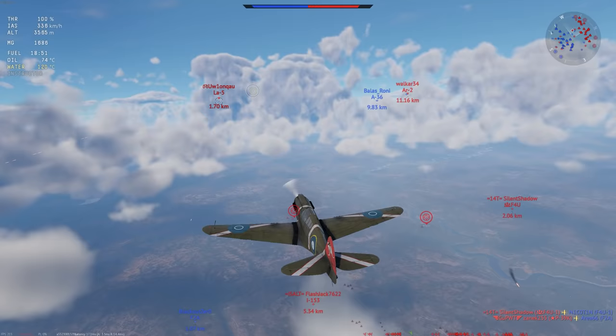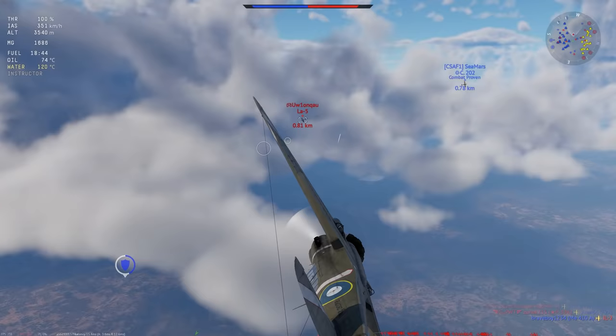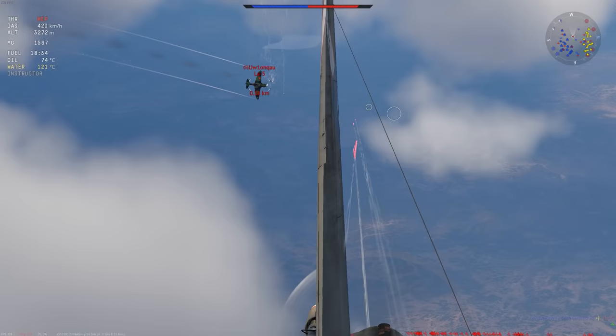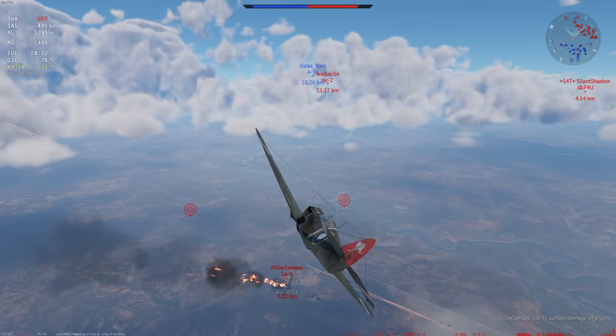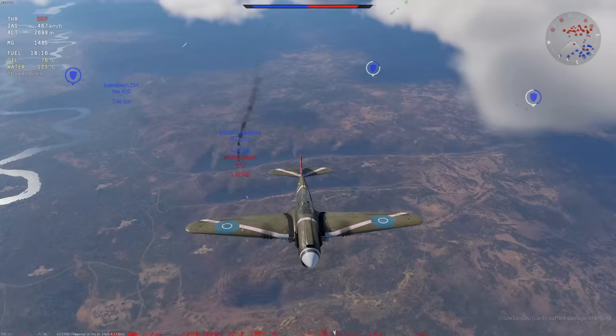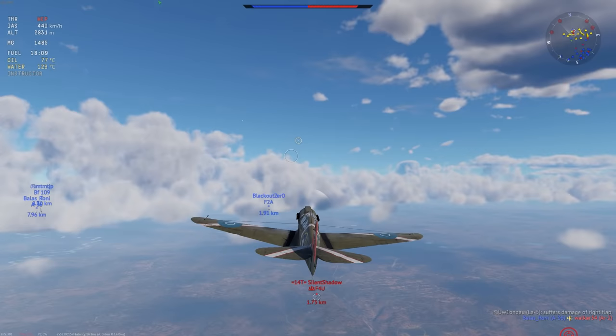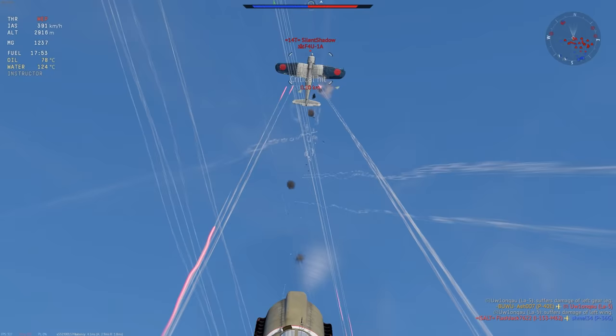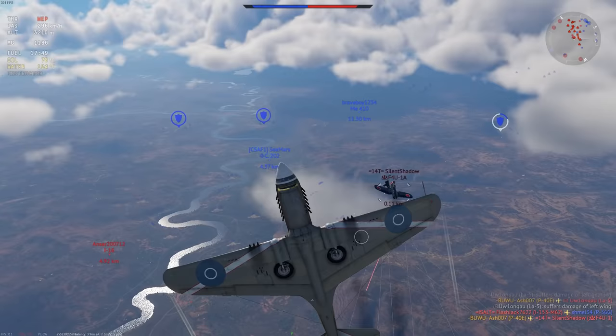Keep it up and victory will be ours. A C.202 is going head-on with a La-5 — this is going to end badly. They're both terrible shots. La-5 is on fire. F4U is trying to get altitude again, turning around going for the F2A. There's an I-5 — why is that friendly? He had 12 .50 cals hammering him then, not just the six.